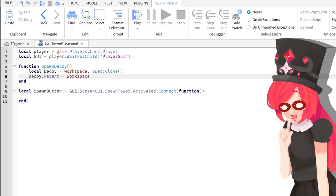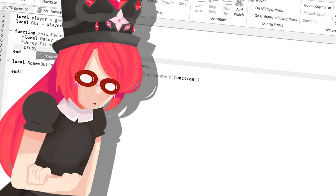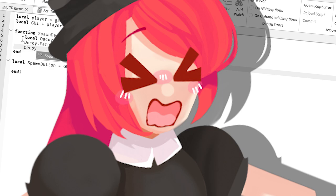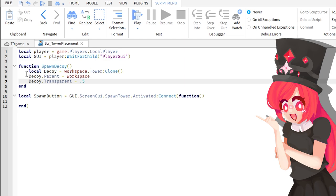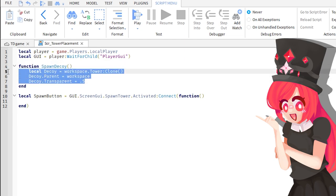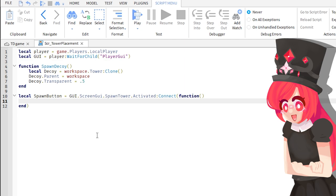I'm going to do local decoy equals workspace.tower:Clone(), and we're going to place the decoy into the workspace — decoy.parent equals workspace. And we're going to make decoy.Transparency equal 0.5, so when he spawns, he is semi-transparent.